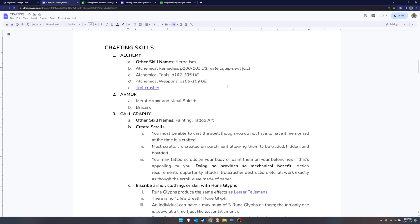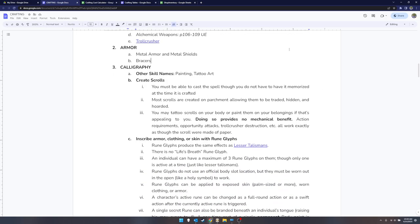You can also make troll crusher — I'll cover special items in a separate video. Armor covers metal armor, metal shields, and bracers. If you're not aware, bracers can be enhanced the same way armor can, so you can stack fire resistance or whatever into your bracers if you're a monk or someone who wears bracers instead of real armor.